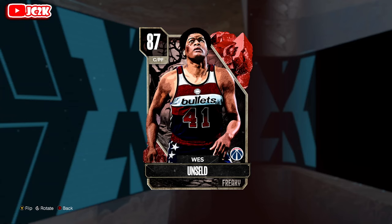Yo, what is good YouTube, and welcome back to another JC2K video. In today's video, we're doing gameplay with the brand new Ruby Wes Unseld. In my personal opinion, Wes Unseld is the best card that came out today. It actually looks really good at the power forward position. I'm interested to compare him to the other top Ruby power forwards like Joe Smith, Boris Diaw, X-Man Xavier McDaniels — see if he is the best of the budget power forwards.